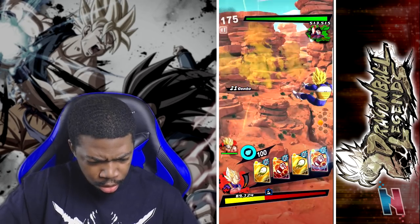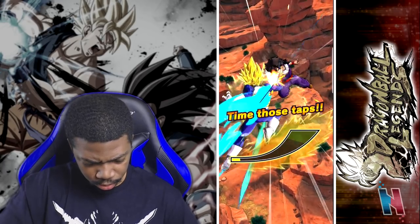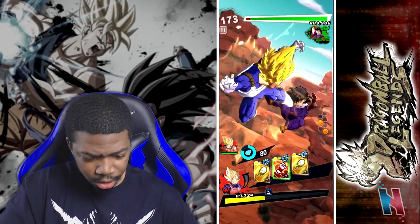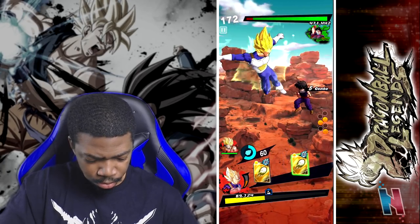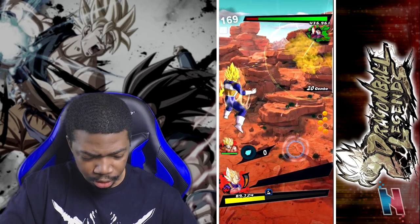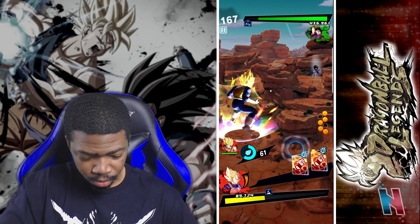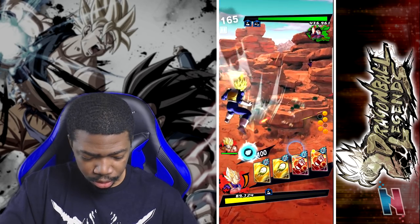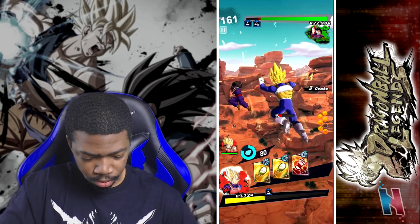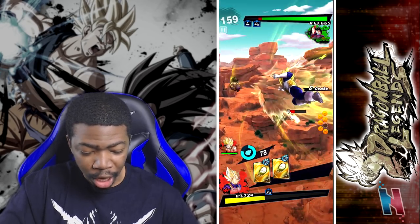Vegeta — wait, Gohan, whoa! Gohan was smacking Vegeta, what! I might have to reconsider using Rising Rush honestly, because that was insane. I need two more dragon balls. There you go, waiting for it — knock that down and keep it going like that. That ability's so good.